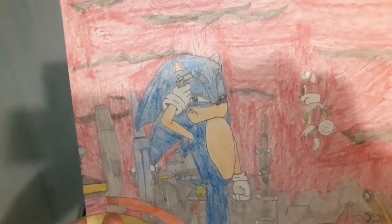Here's Eggman Land from Unleashed. Ferris wheel, slope down, there's Light Gaia Chip. That's meant to be a pistol Sonic's holding to his head - he's about to commit dead bang bang, because of how infamously hard Eggman Land as a level is. How messed up was my sense of humor back in the day?